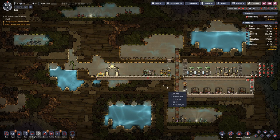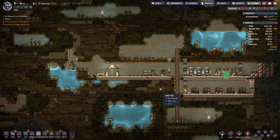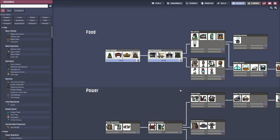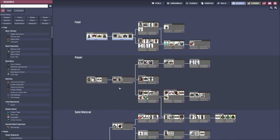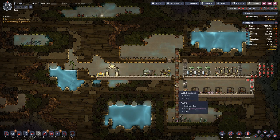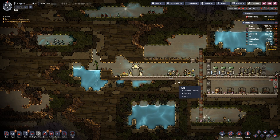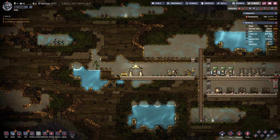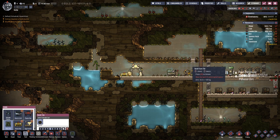Hello everyone, my name is Autosti and welcome back to Oxygen Not Included Episode 2. Last time we finished off by completing this first research here. So let's go with the next one - Power. I tend to go quite a while with only hamster wheel power, that's just how I play.